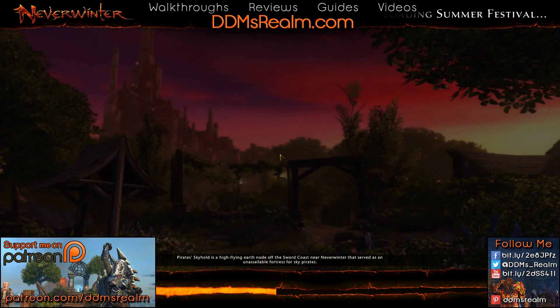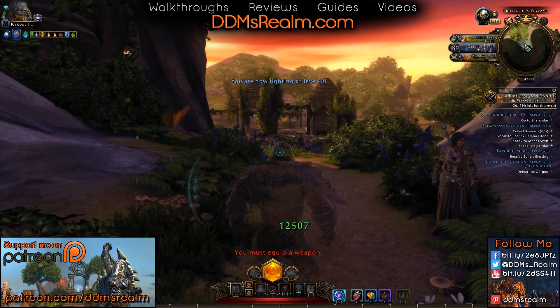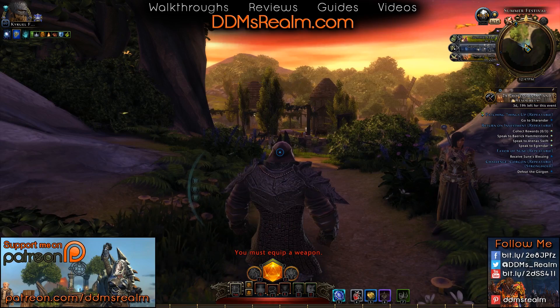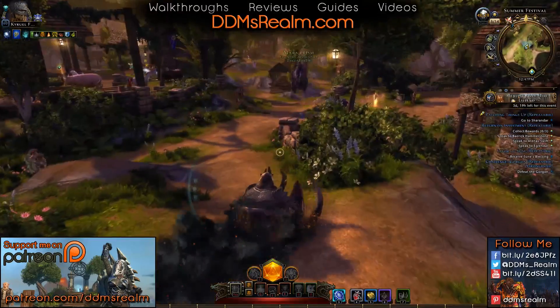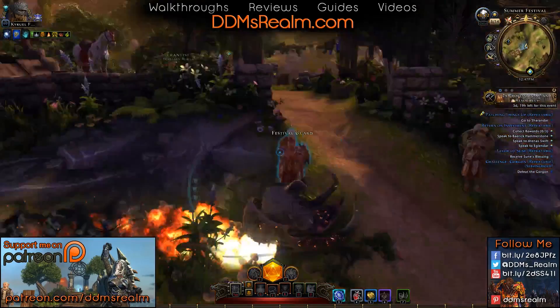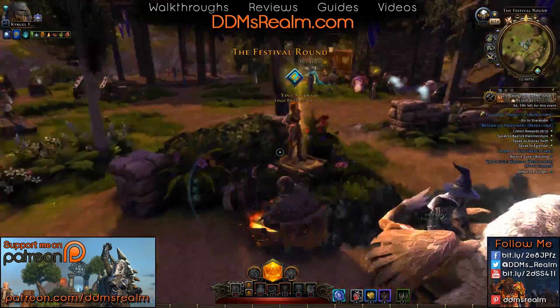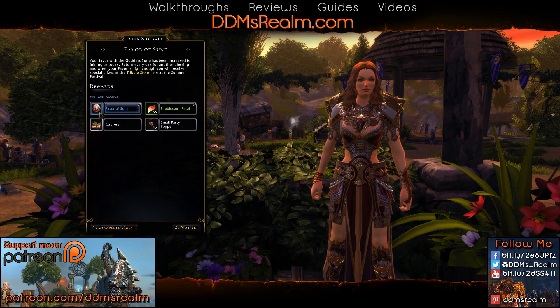You're going to want to make sure you come in here every day, because the best reward is the flail snail for 21 favor. You can only get the favor once a day. You can actually buy some more favor if you do Saha Ball, which I'll show you in that video. But come on in here — it's really easy to get your first favor: just talk to her in the middle. The high priestess, favor of Soon complete. That's it — that's all you have to do is talk to her once a day.